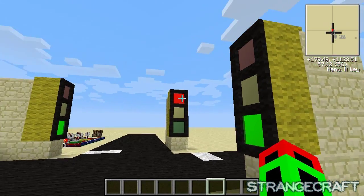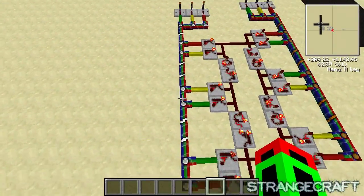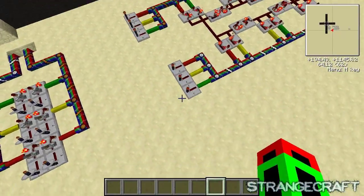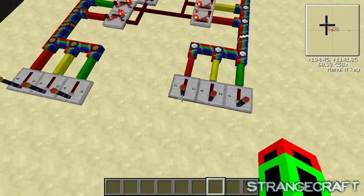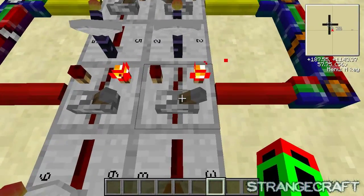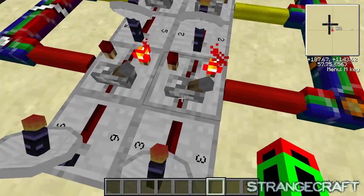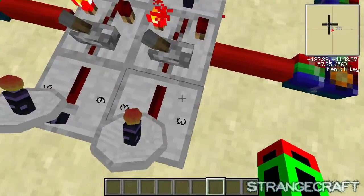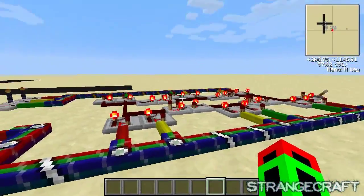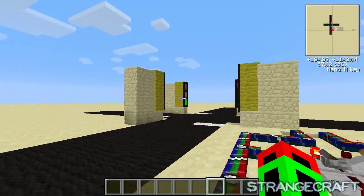It goes to yellow and red and then it instantly switches over. It sounds complicated, but really this is the circuit here that runs the lights. It feeds into wireless transmitters, and I do it this way because you can fit the transmitter right next to the toggle latch, which is what these things are doing. They're toggling these back and forth, and I'll explain exactly what's going on in a minute.